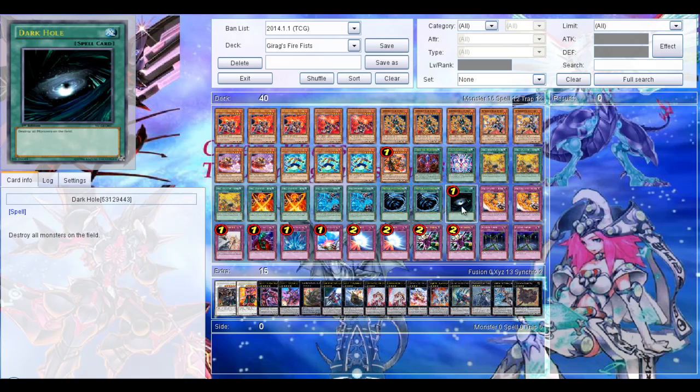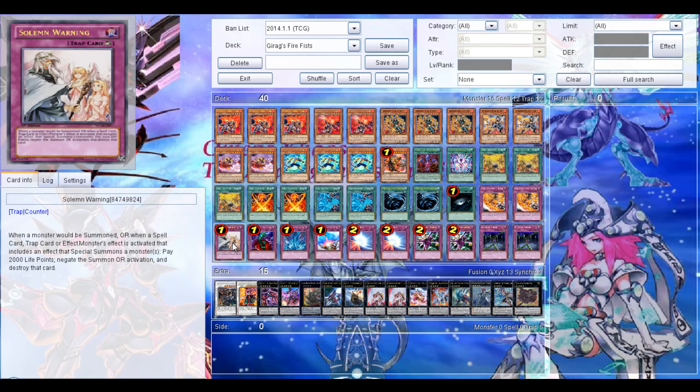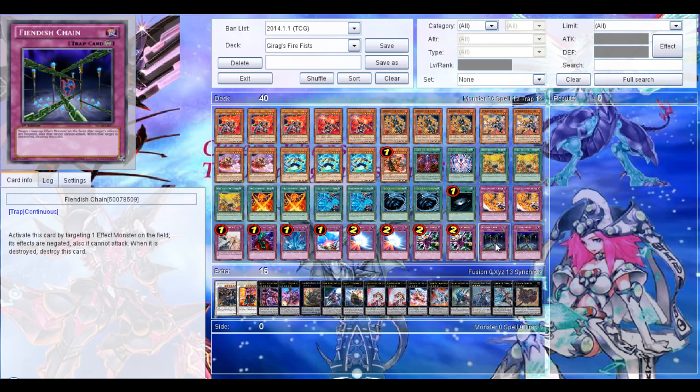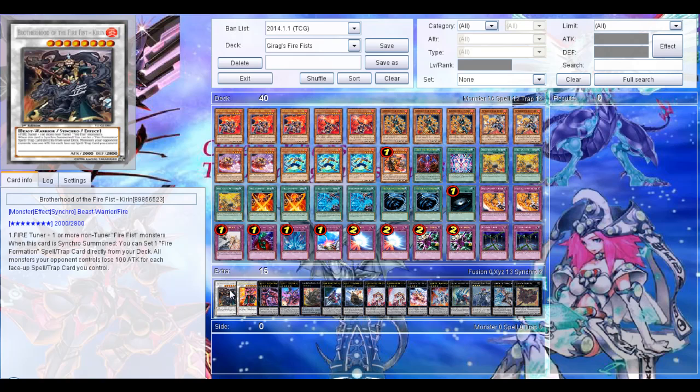Then 2 Mystical Space Typhoon and a Dark Hole. Then trap cards: 2 Fire Formation - Tensen, which is pretty much Reckless Greed in trap form — it can help you get over some monsters and has a continuous effect that all Beast Warrior monsters gain 300 attack. The non-Firefist follow: Bottomless Trap Hole, Solemn Warning, Torrential Tribute, Compulsory Evacuation Device, Mirror Force, 2 Dimensional Prison, and 2 Fiendish Chain. So a pretty heavy trap lineup because it's a more control-oriented deck — it's not that aggressive.